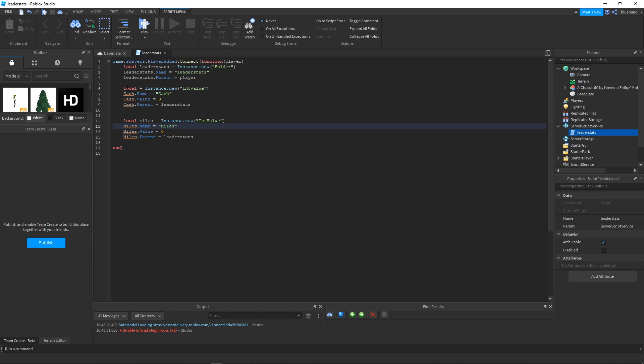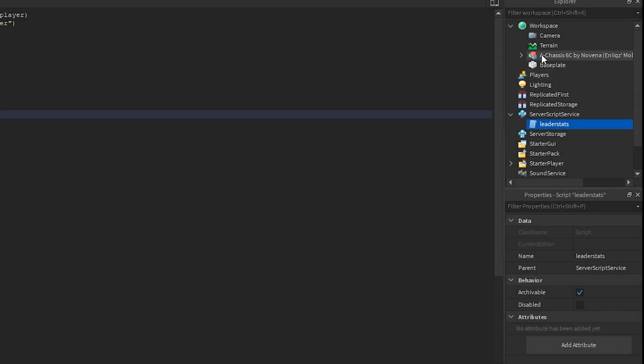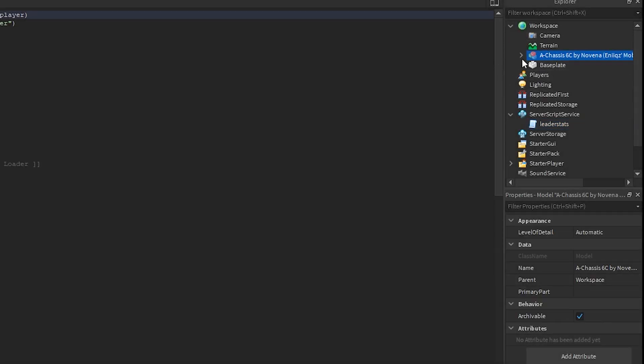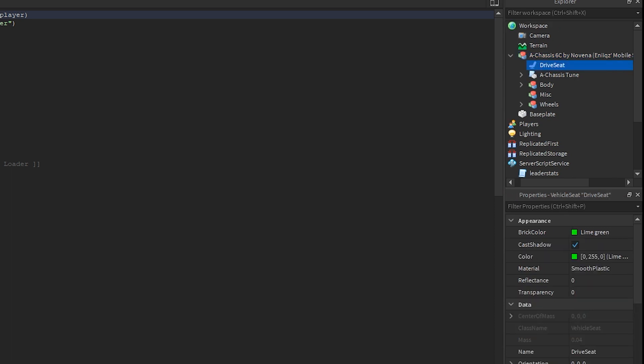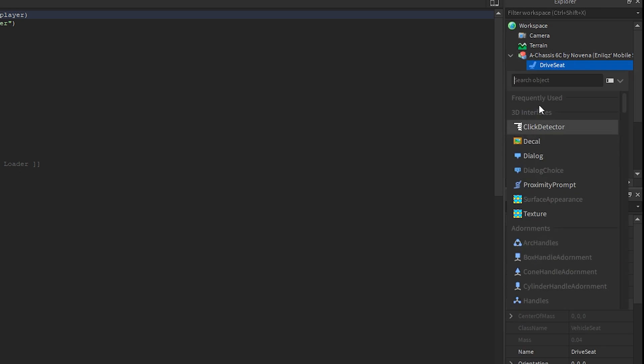This is it now. You're going to be able to see that some of the stuff here is going to be in red — that's because we haven't actually set it up yet in the car. This is just the leaderboard, so it doesn't know what to reference for cash or miles. In order to do this, we actually have to go into the car chassis itself. Make sure you look for that and then go into the driver's seat. Inside of the driver's seat, you're going to insert a new Script — make sure it's a Script object, not a LocalScript.